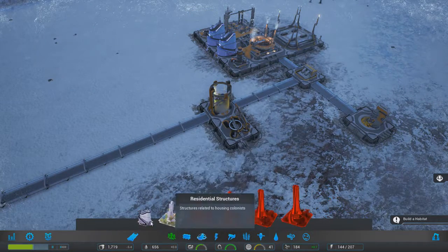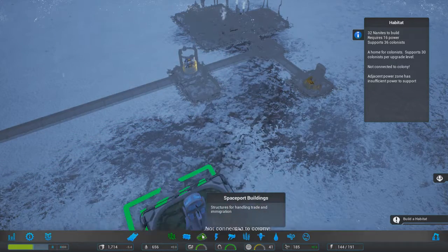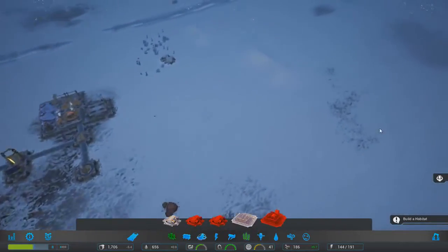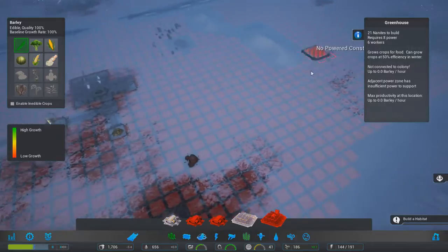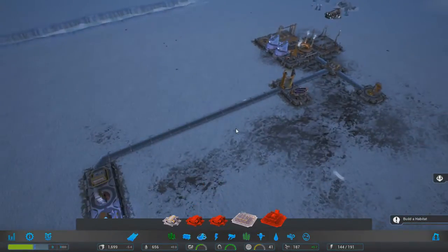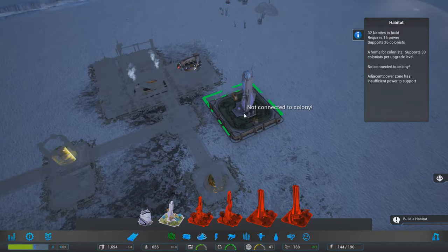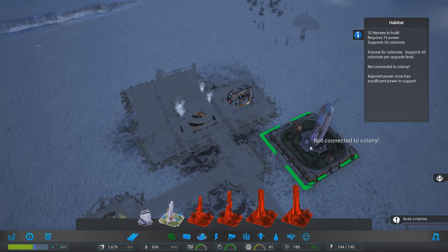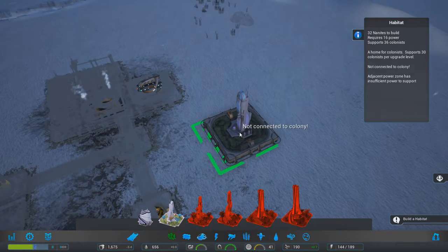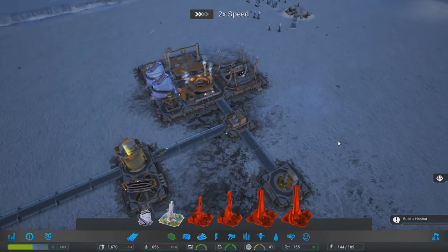What now? Habitat. I kind of want to put it right next to an immigration center. Which way are we going to build out? Over here is where the food is, which we'll have to go to eventually, but for the moment we can survive off trade. Oh yeah, I like that layout actually - we want it to look nice, let's do that.